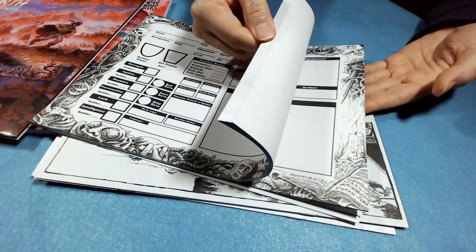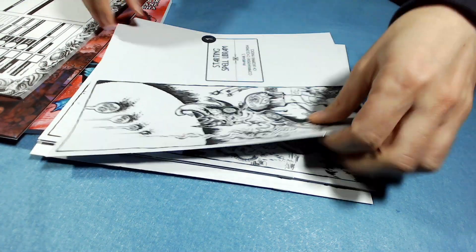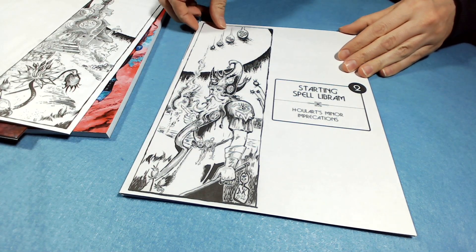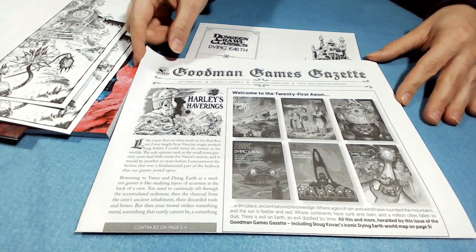We also have an exclusive issue of the Goodman Games Gazette and a Dying Earth Artfolio. Look at all these character sheets — all blank and ready to go on a pad. That's a lot of character sheets, a lot of characters to make. And these are the starting spell librims.